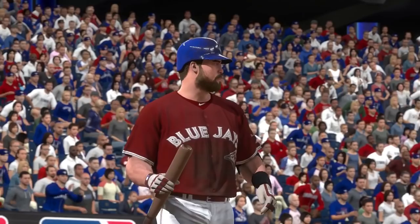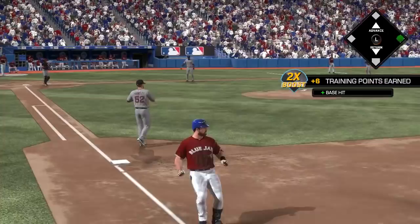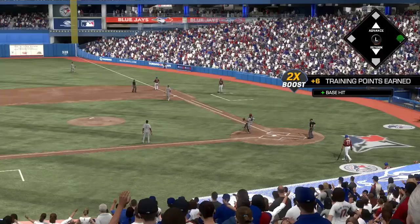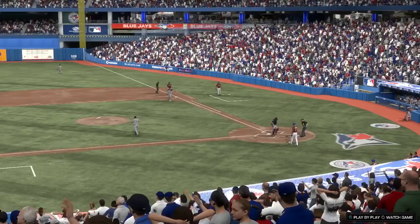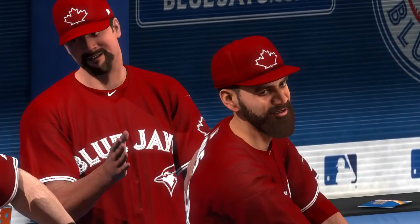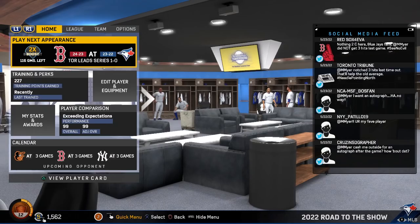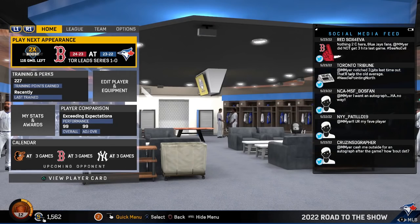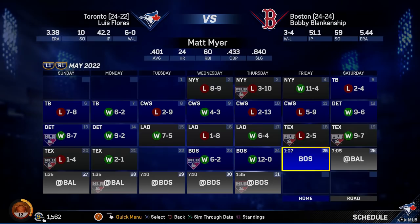Meyer is two for three with a triple, a single, and a run scored. Let's see what he does in this at bat with Toronto up five to two. It's just a little dribbler down the line — pitcher's gonna get it — he holds on, throws, and it's an infield single, his third hit of the game. The Toronto faithful are loving what they're seeing from their newly acquired free agent slugger. Toronto might be good luck wearing the alternate reds. Six to two is the final. I like that they show the game wrap-up now — you get to see the celebration scene rather than just the dugout.